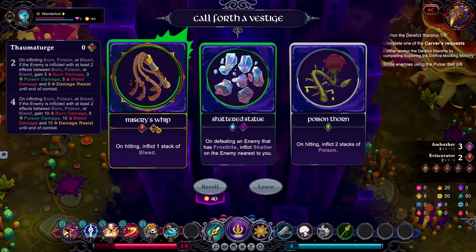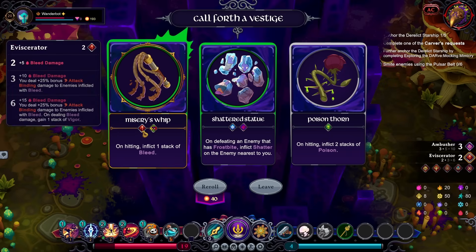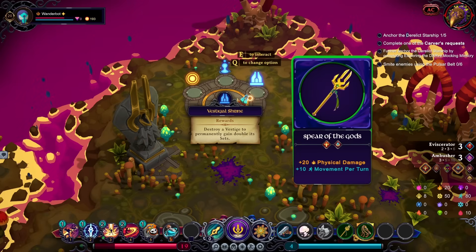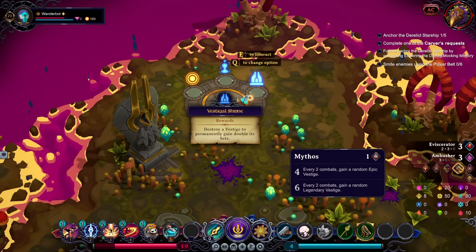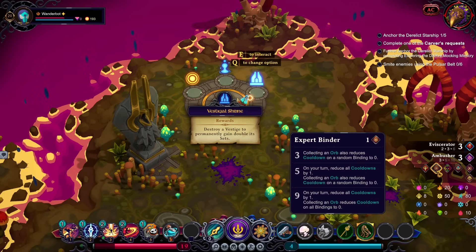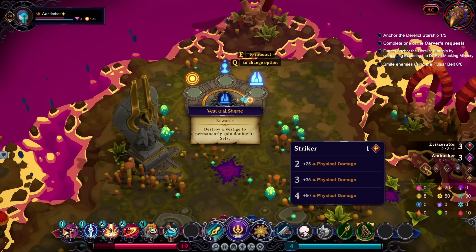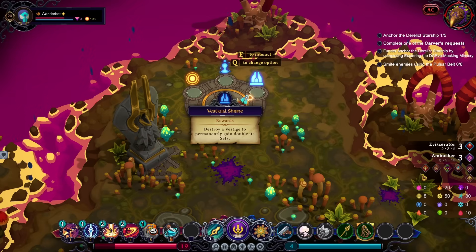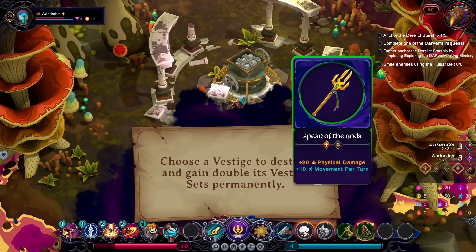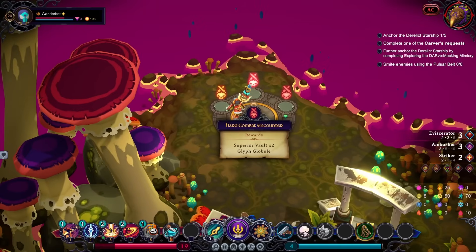And then what else do we have? Upon hitting, apply a stack of bleed — Thaumaturge. He is not amazingly good with his current setup. Do we want to do another Vestigil Shrine? I could munch for Mythos, or we could munch for Thaumaturge, or we could munch for Striker. Spear of the Gods would not be the worst idea, because we don't lose any power this way.